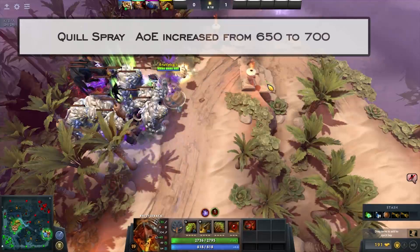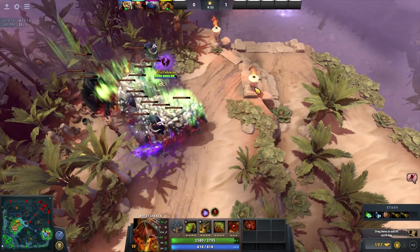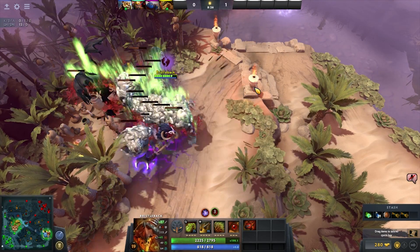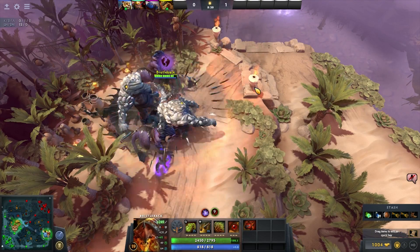Bristleback didn't have a lot of big changes in this patch — only the radius of Quill Spray — but he has received tons of buffs since 7.00 and maybe we start seeing him more with the cost increase of Silver Edge and overall meta changes and experimentation.